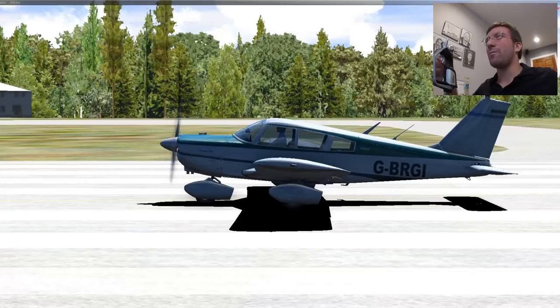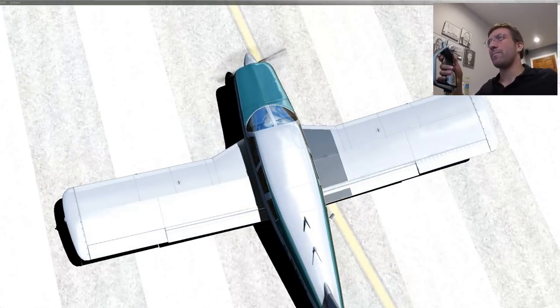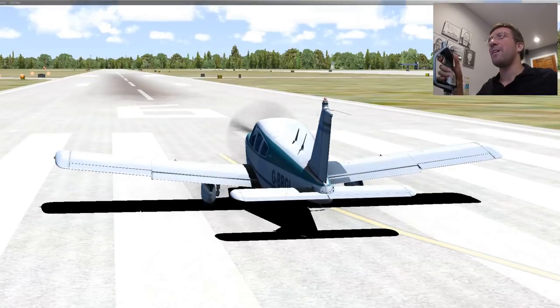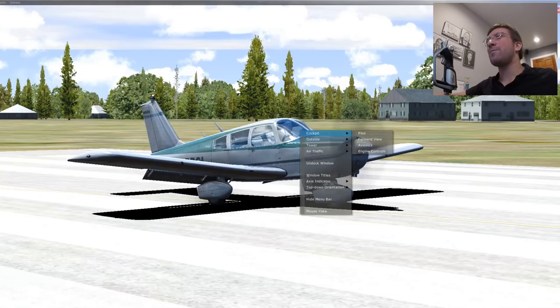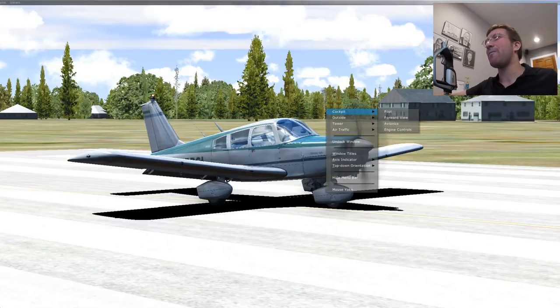Outside spot view — that looks awful. This is 100% what I was expecting. I don't even know why I just paid money for this. This is really upsetting because the flaps are the same key combos as FSX — that's F5 to raise the flaps.